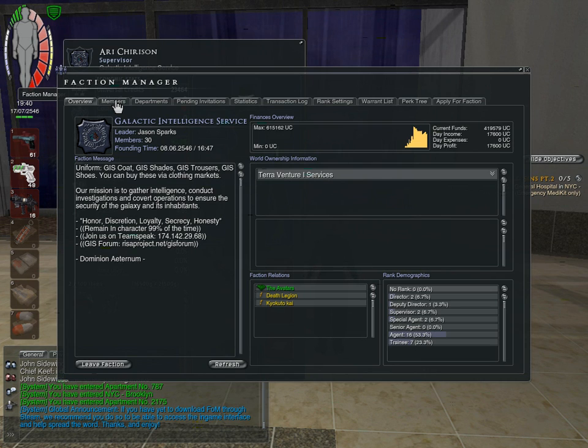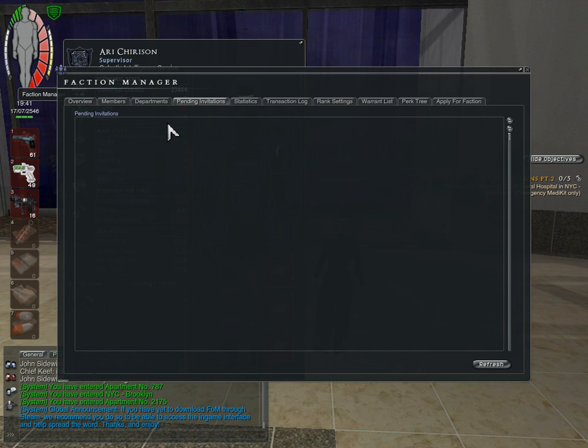This is the actual member list, which lists applications, people's names, and so forth. Departments. Pending invitations — if you have an invitation to another faction, or if your faction has invitations out to other people, that's what will be in here. Statistics lists your faction's money, goals, a log of what the faction has done, and pay by rank.